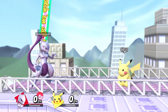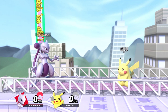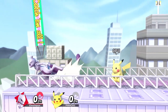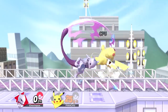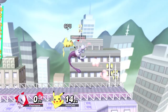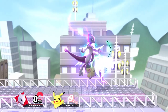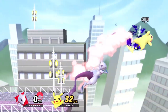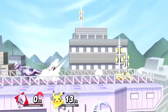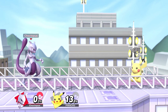As for Mewtwo's extended strings and mix-ups, a lot of his combos aren't completely true, but his tilts and aerial attacks are so versatile that you can mix up in various different ways. For example: tilt into fair into up tilt into neutral air into a chase forward tilt; down tilt, up tilt, back air; nair, up tilt, forward air; down tilt, nair, drag down, down tilt, fair; down tilt, up tilt, up air; nair, up air. Just play around with things and see what works for you — there are so many combinations it'd be impossible to go through every single one.